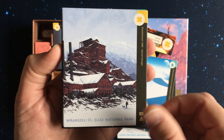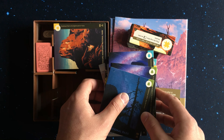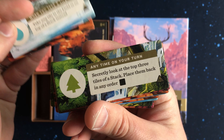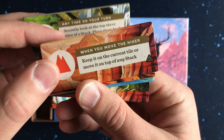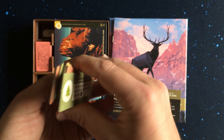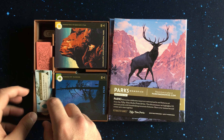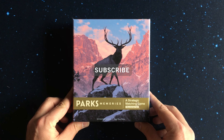This edition includes the following parks: Wrangell-St. Elias, Arches, Grand Canyon, North Cascades, Gates of the Arctic, Bryce Canyon, Rocky Mountain, Black Canyon, Denali, Yosemite at Night, Zion, Great Basin, Great Smoky Mountains, Yosemite, Canyonlands, Glacier, Pinnacles, Badlands, and White Sands.